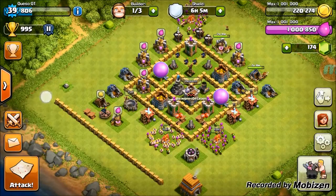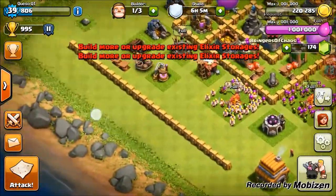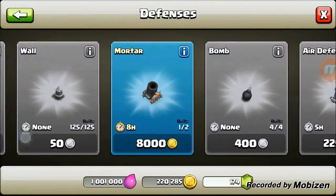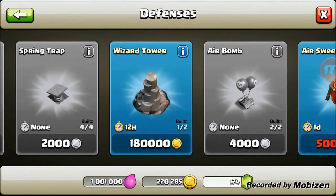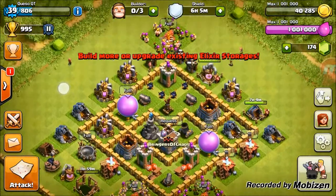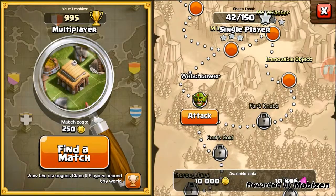Let's collect the collector loot real quick. Which one should we buy? I want to buy the wizard tower - that's the first one I want. Let's get that wizard tower bought and we'll be back when I have a raid, because I need to go do some farming.